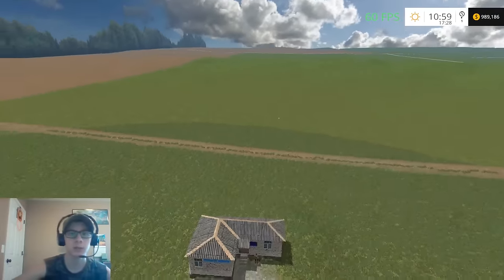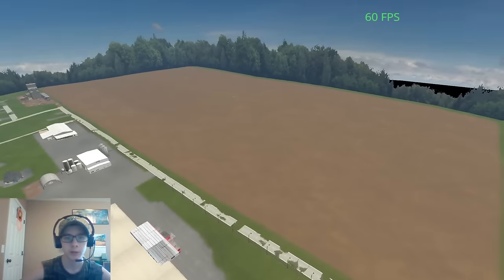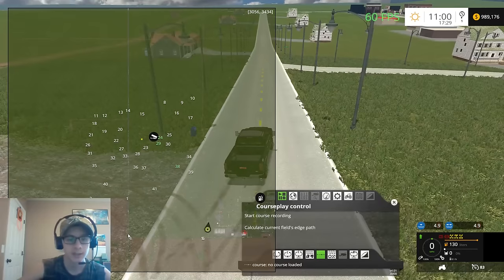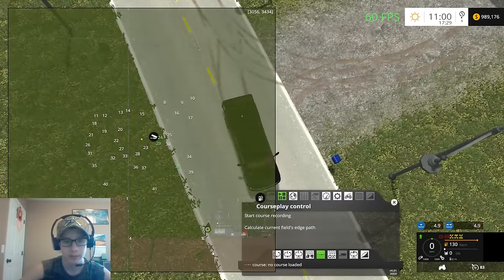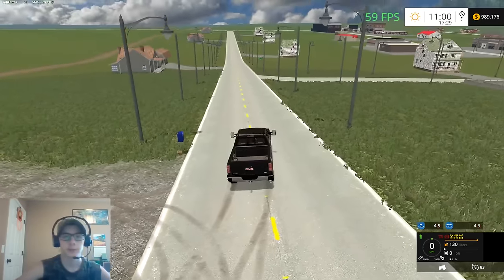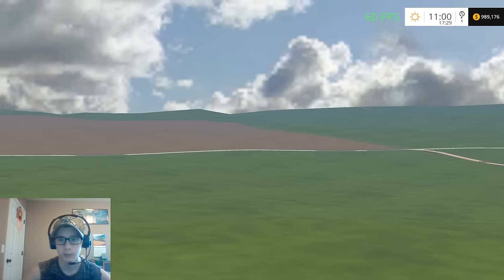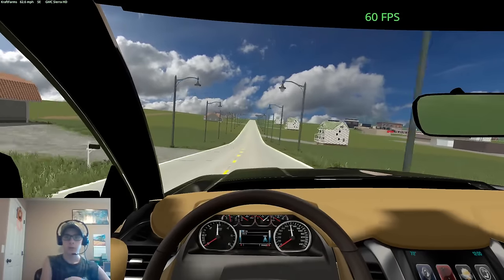Now that town is done, my plan is to work on filling in all the fields. I'm also going to be moving the field numbers out into the middle of the field — right now for fields five and six they're right next to each other. Then I'll start adding in miscellaneous farms. I still have to adjust that road along the highway out there, but we'll drive on out of town.